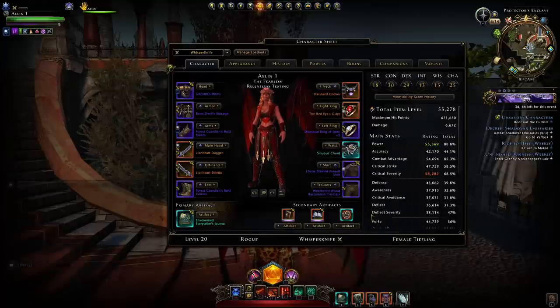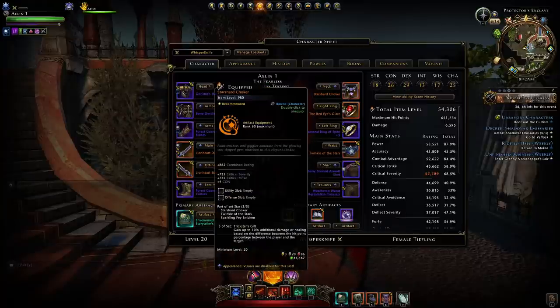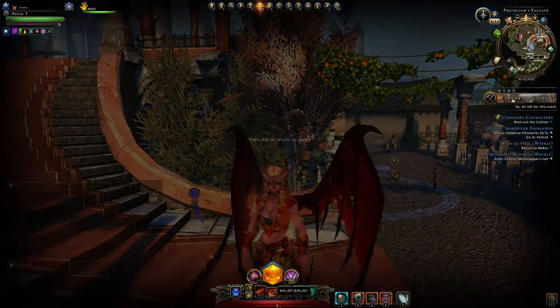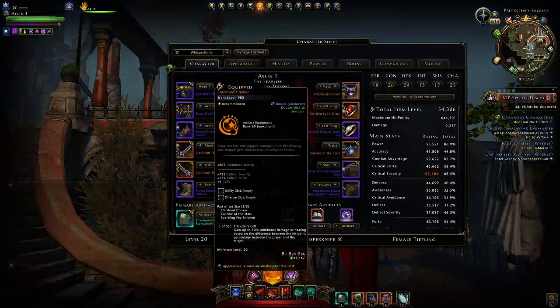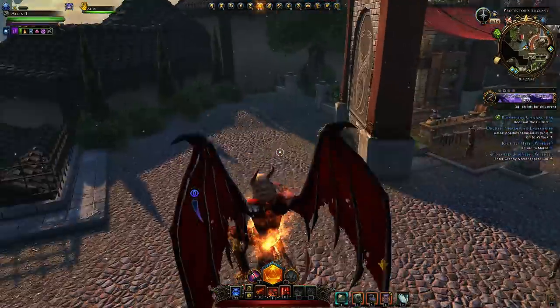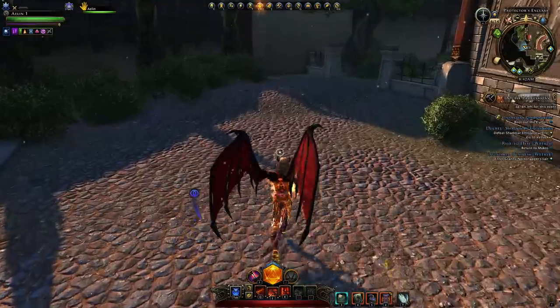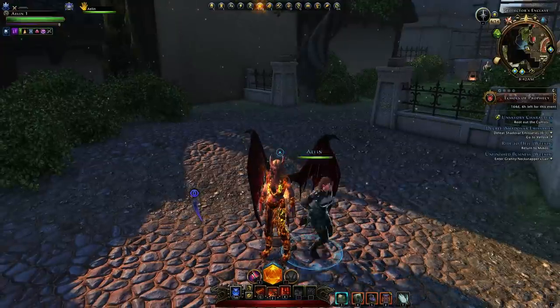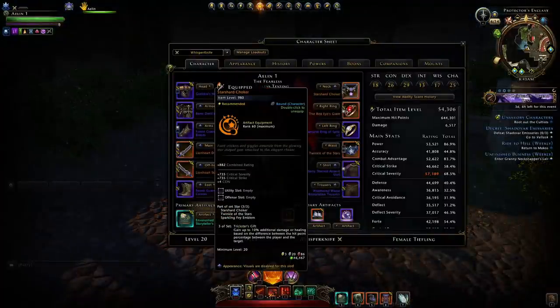The Star Choker, the Twinkling of the Stars, and the Sparkling Fae Emblem — when you put them together, you gain Trickster's Gift and can gain up to 10% additional damage. You might think this would be better, but unfortunately it's not, since you can only gain this 10% damage bonus when the difference between your target and you is 100%. You'd have to be on full HP and your target on 0 HP to gain this 10% damage bonus. If your target's on 90% HP and you're on full HP, that's only a 1% damage bonus. So in a long boss fight like Tower of the Mad Mage or Zario, where the boss's bar consistently goes down — ignoring the fact that their HP bar resets when they phase — you're never actually going to kill them, so you'll never gain the full 10% damage bonus.